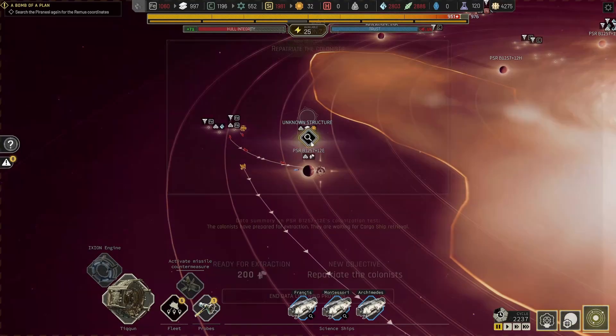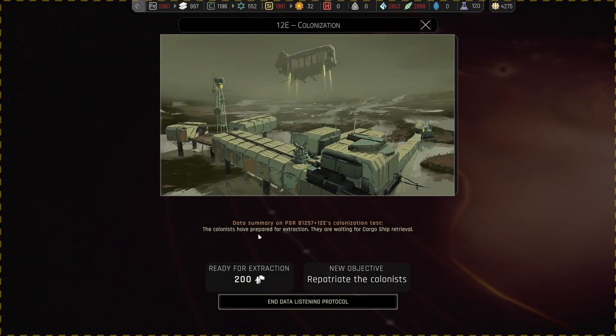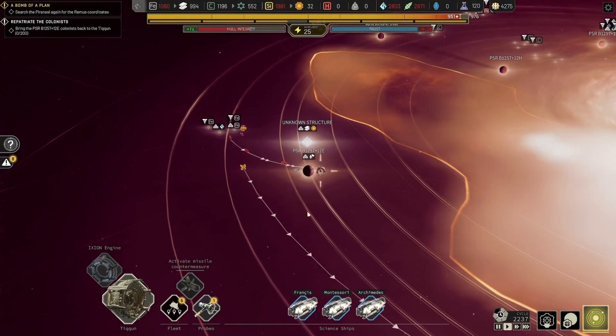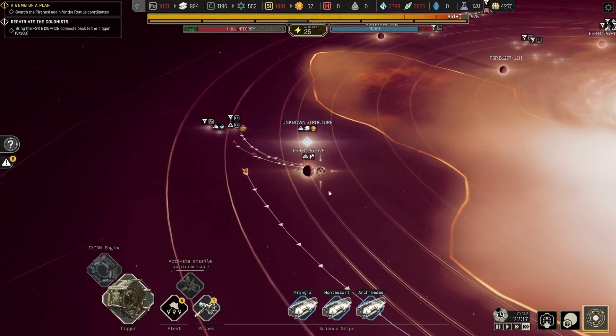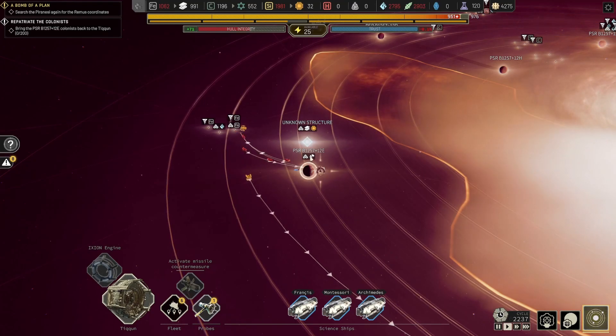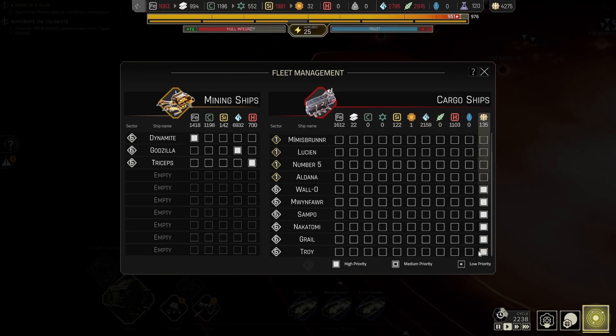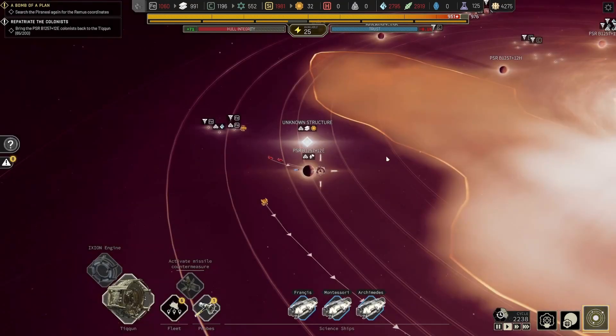There it is — battery. A science ship team has completed a task. The colonists have prepared for extraction, they are waiting for cargo ship retrieval. Go my children go — are you gonna pick them up? We need to do it another way. Don't worry about iron or ice — just grab everyone, just do it. We're getting out of here baby.